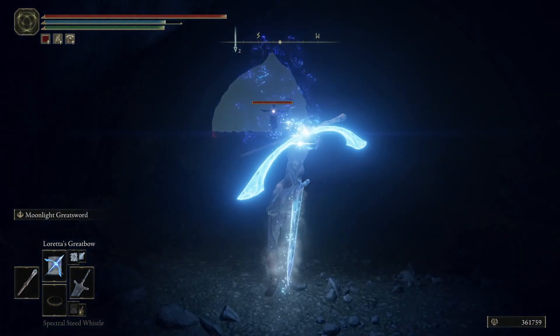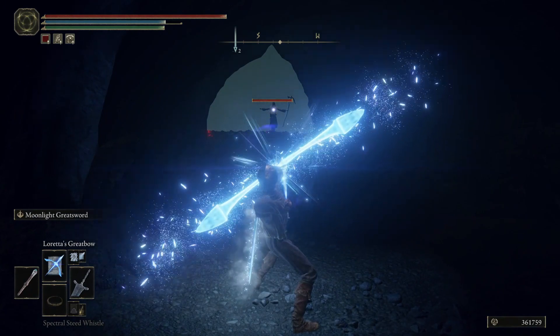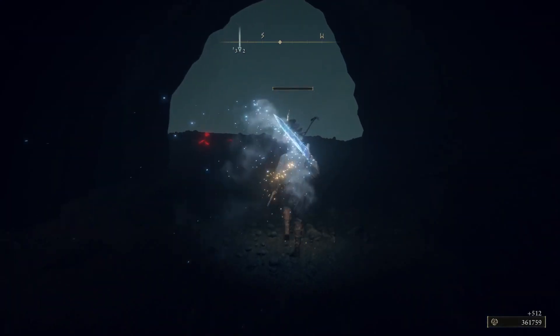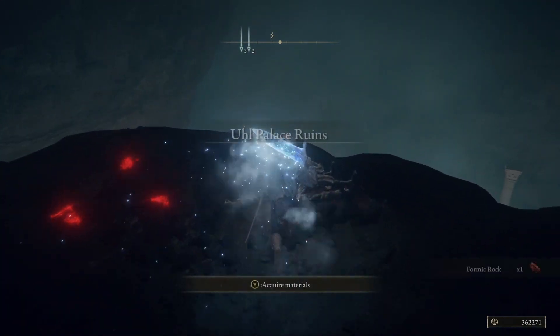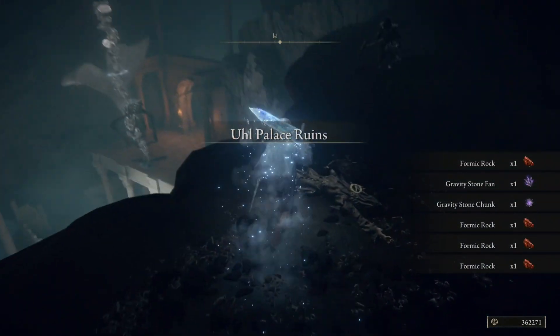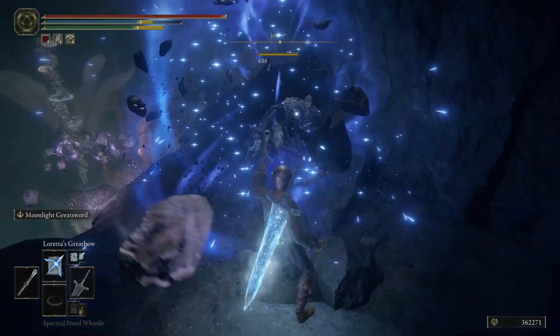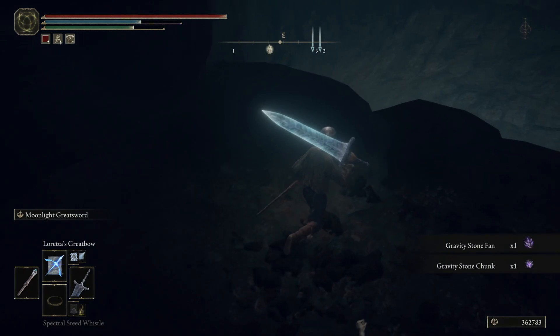As we go down we're going to come across some more enemies that we got to deal with. Use whatever weapon you've got to take care of them and clear them out of the way. There's going to be another one on the right that will jump you, so be mindful. Watch out for this big falling star beast-like enemy on the right-hand side.